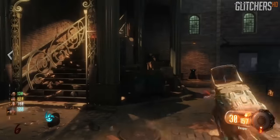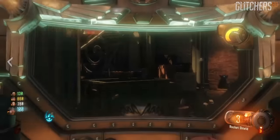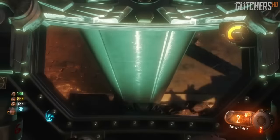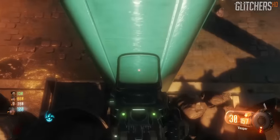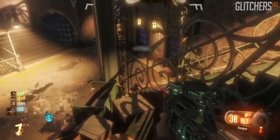We're gonna line ourselves up like this, we're gonna sprint jump and then rocket boost. Now if we do this correctly, it's gonna slide us up this barrier and wedge us in between the sliding barrier and the pole, and none of the zombies are gonna be able to hit you.